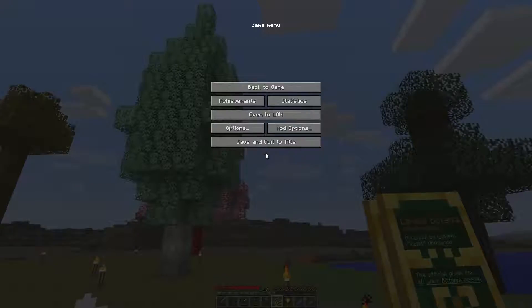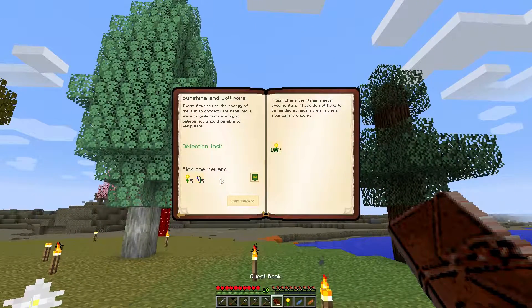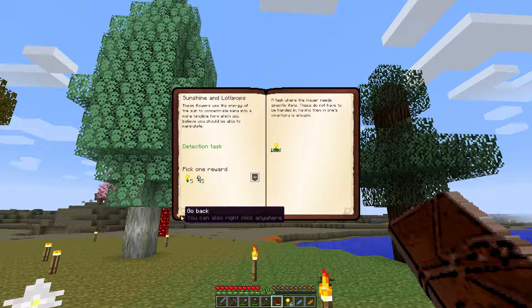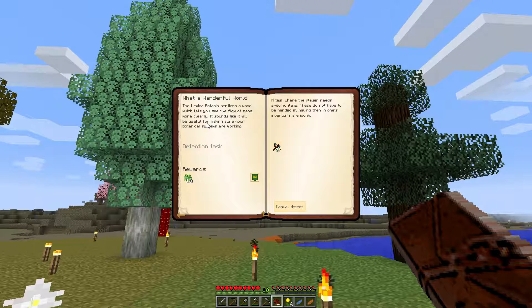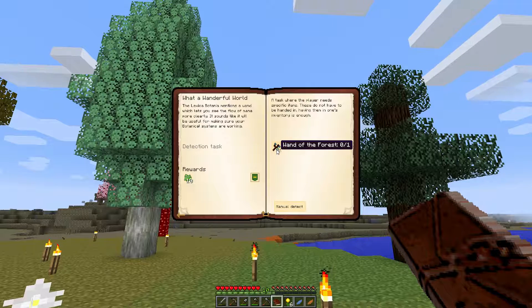Let's open the quest book and claim our reward. We want nightshades or day blooms — let's go day bloom, sure, why not. Next quest is called 'What a Wonderful World': the lexicobotanica mentions a wand which lets you see the flow of mana more clearly, useful for making sure your botanical systems are working. So we just have to craft ourselves the wand of the forest.